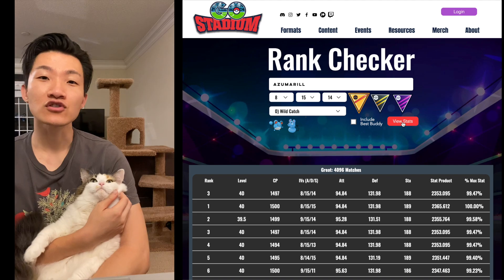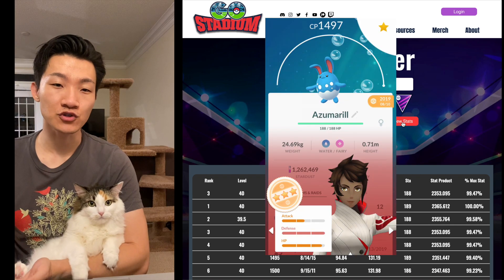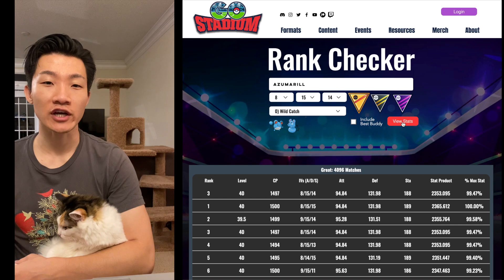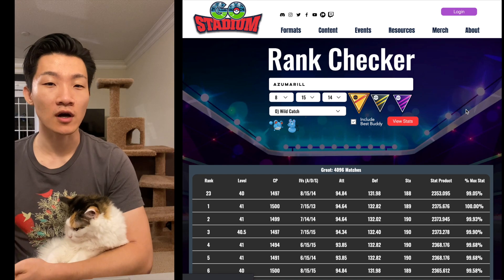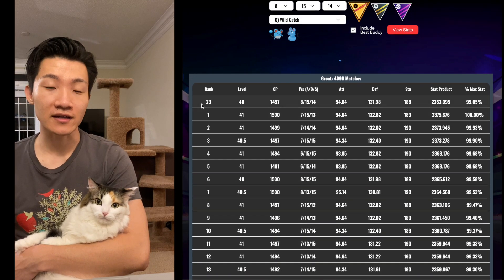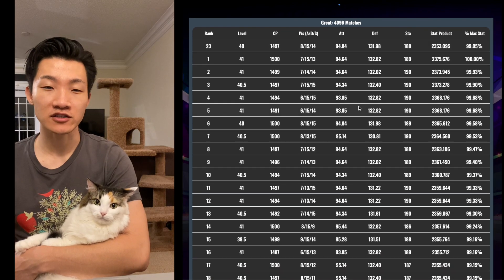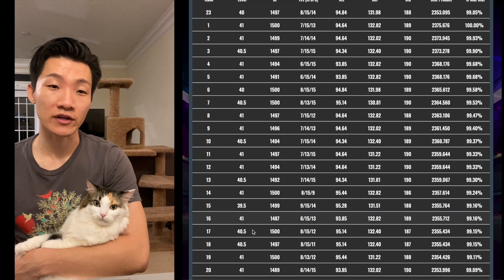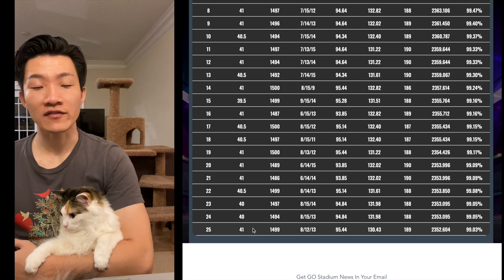The first tool I'm going to cover is the rank checker. Checking rank for PvP is pretty important and a lot of people hunt down very high ranked Pokémon. I'm checking the rank of one of my Azumarills and the one I have is a rank 3. A really cool function of the Ghost Stadium rank checker is that you can click the box that says 'include best buddy.' It includes all the best buddy spreads of that Pokémon, and because Azumarill needs a decent amount of attack to hit 1500 CP, being able to best buddy it to level 40.5 or 41 can make a difference in stat product. So my Azumarill is actually ranked 23 when you include all best buddy spreads — probably won't make a huge difference, but it's something you could optimize for.